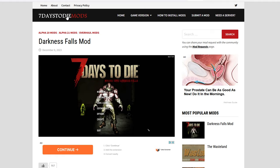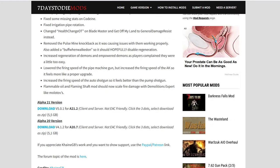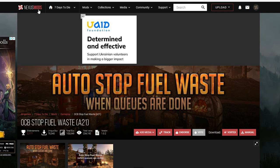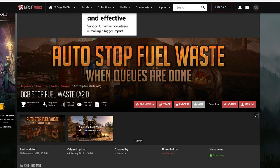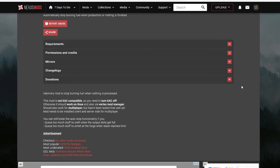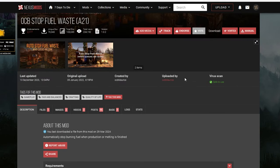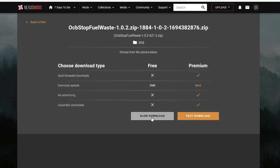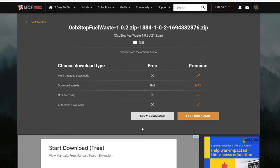Most of these mods are found on 7daystodiemods.com and you don't have to have an account to download anything. You just search for what you want and you'll get the links to the actual download files — just click it and you're ready to download. For mods on nexusmods.com you do have to have an account, but don't be fooled by any links saying you have to pay. Just go near the top where it says 'manual' and it will allow you to download any of the mods for free.